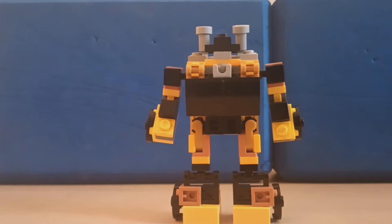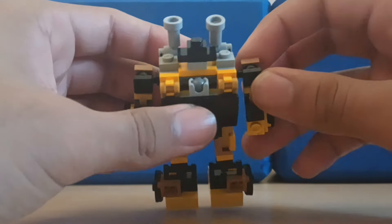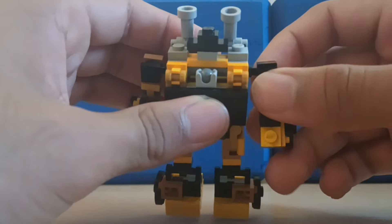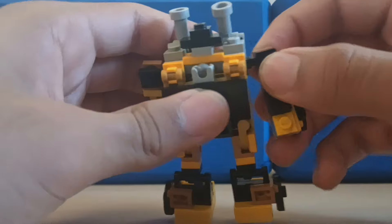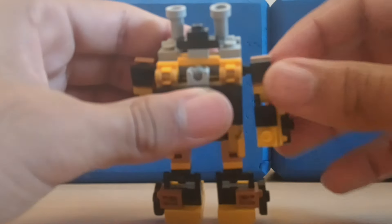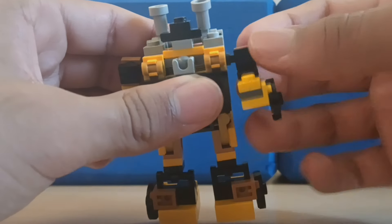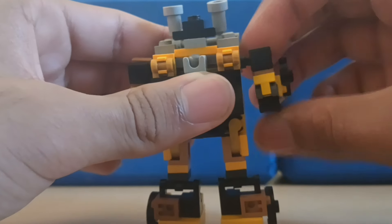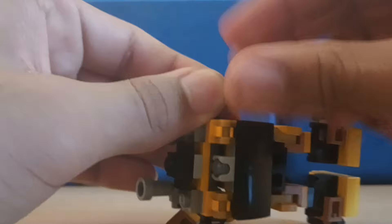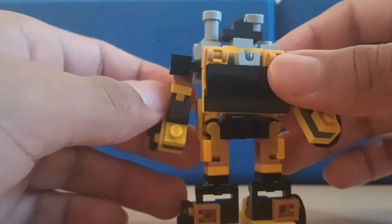Let's do some articulation. Head moves all the way around, but I don't want to dislocate the ball joint. Universal shoulders - I'm not gonna mess with those, you already saw how messy they are. Butterfly joint - slight butterfly joint due to transformation. Elbow bend: 90 degrees backward, forward all the way, due to transformation. Biceps swivel. And this thing just keeps popping off.